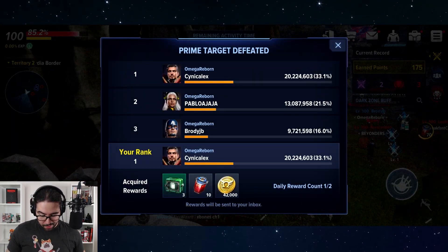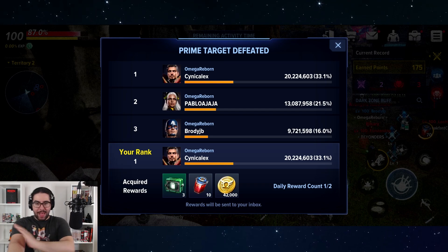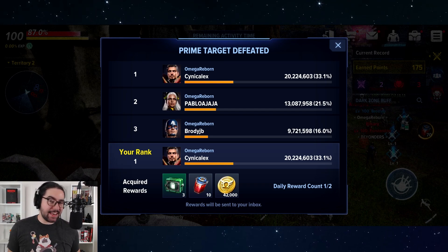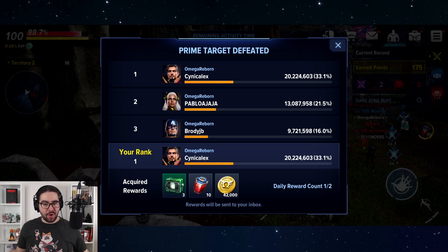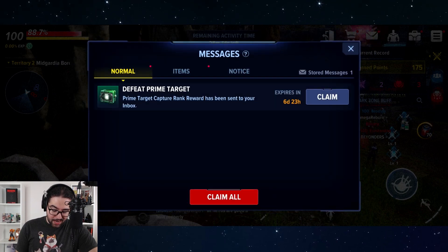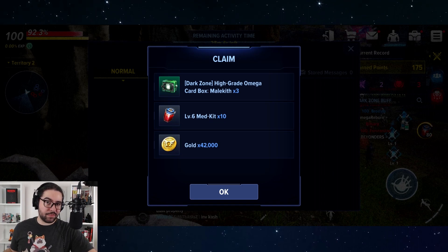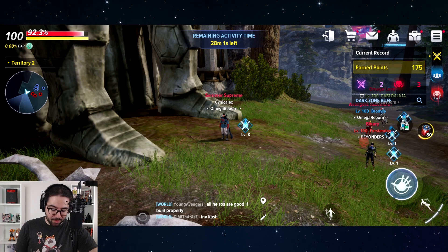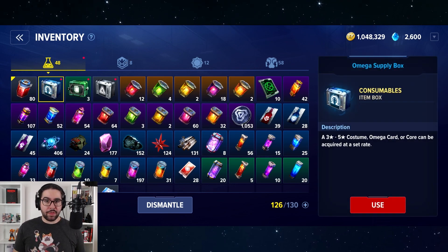We defeated the prime target — that took about 20 minutes and 20 million damage total. Holy cow. This is end, end, end game content. Huge shout-out to everybody that helped — that was absolutely incredible. If you defeat one of the prime bosses you get additional rewards. We get three card boxes. The card boxes are unique to the characters, so you'll get different cards beating Kingpin versus Malekith versus Modok versus Maestro. If you're hunting for specific cards you can actually focus-farm what you need.